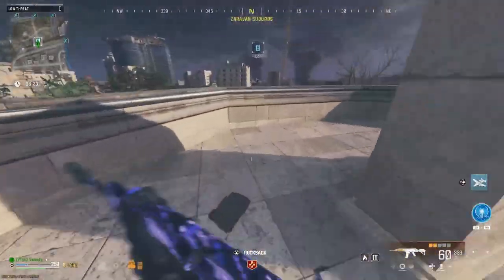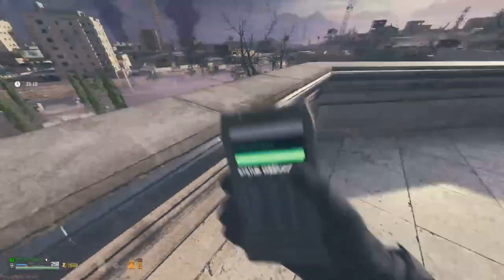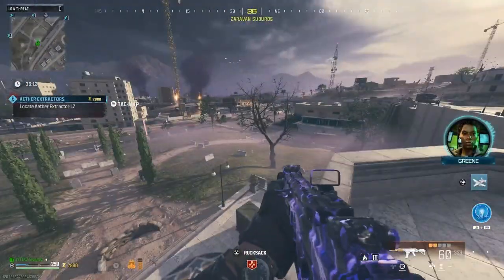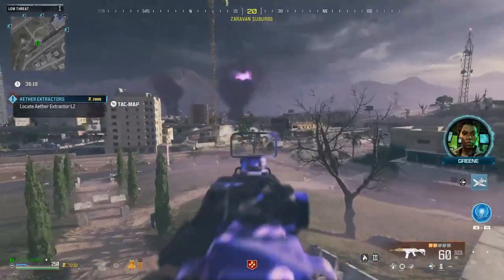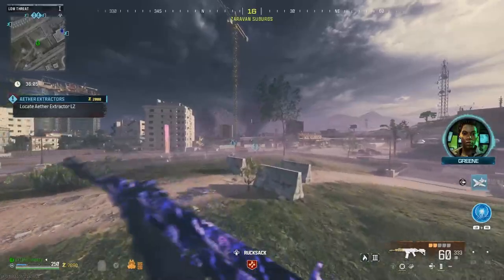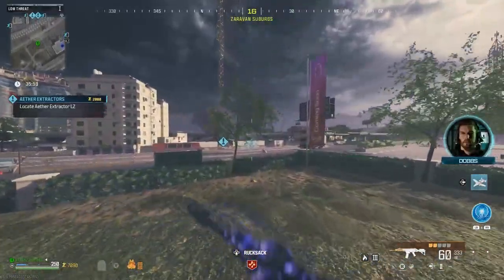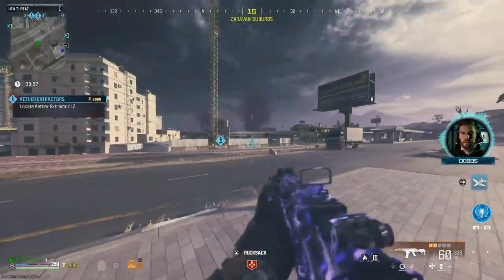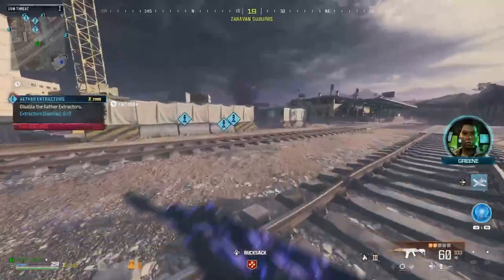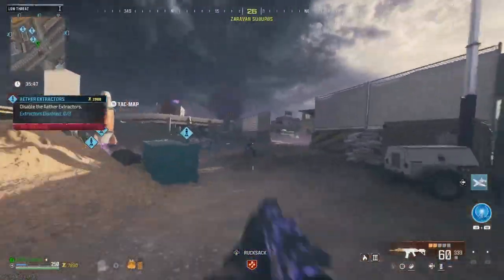We are finally here — hold X on the contract. So what you have to do is locate the ether extractors, like the rockets landing over there. There are mercenaries — NPCs — guarding them, about six per rocket. I'm pretty sure two helicopters worth of mercenaries come in. Do be careful, because mercenaries are very unpredictable and could kill you really quickly. I know that from experience.